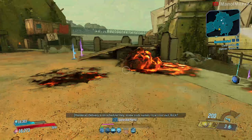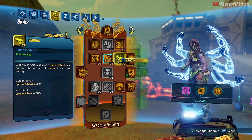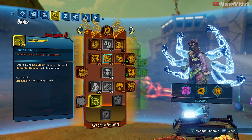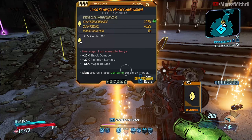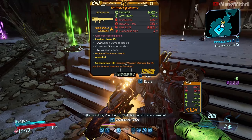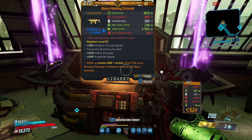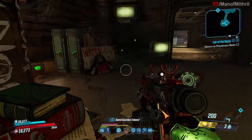Whew, okay. I need three more so let's put another point into Infusion. What did we get over here? Moxie's Endowment, whatever. Another Phaserker does have weapon damage, and a Plaguebearer — oh, pretty nice, love to see the Plaguebearer. A Cutsman — the Cutsman is actually still pretty good, it's just been overshadowed by a lot of other SMGs.